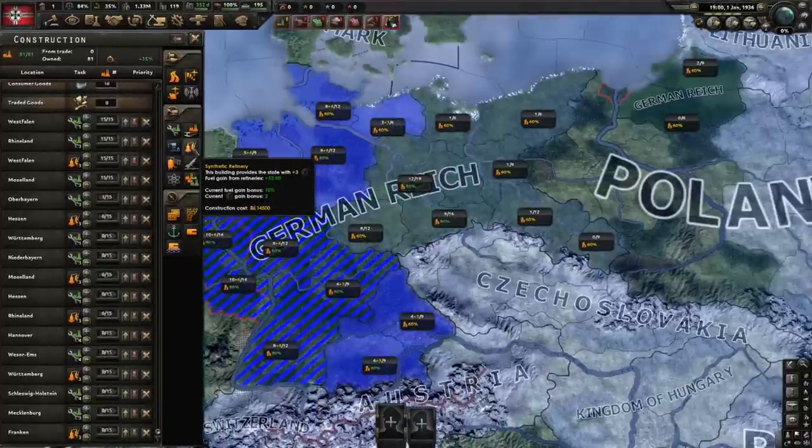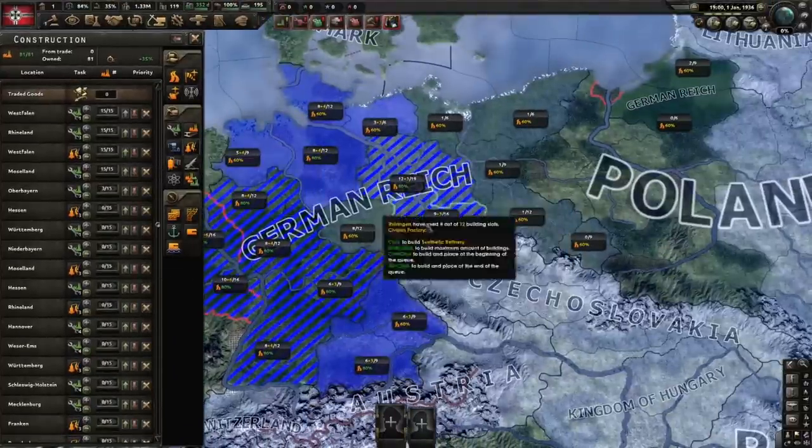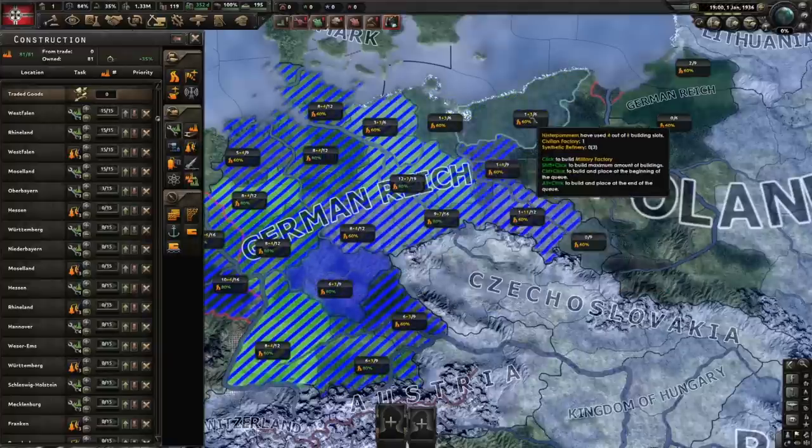Just a note: you can only build a maximum of three refineries in a particular state, so it's often worth queuing up your refineries all across the country and then filling in the rest of the slots with mills.